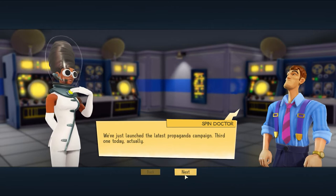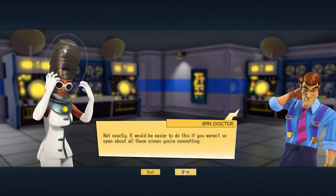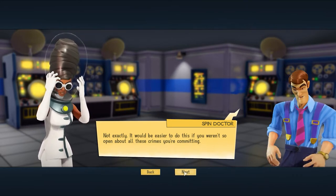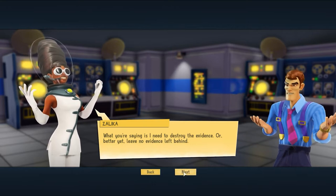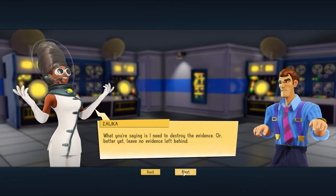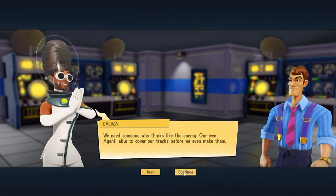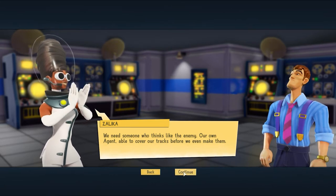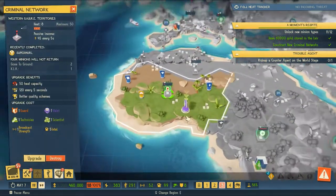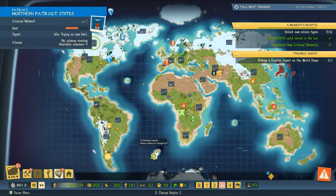We've just launched the latest propaganda campaign — the third one today. 'Do the people love me yet? Not exactly. It would be easier if you weren't so open about all these crimes. What you're saying is I need to destroy the evidence — or better yet, leave no evidence. We need someone who thinks like the enemy, our own agent able to cover our tracks before we even make them.' We'll jump onto the world stage and recruit a counter agent.